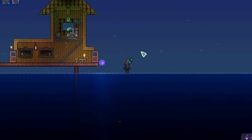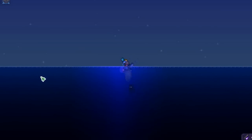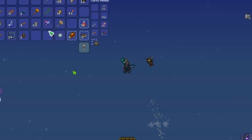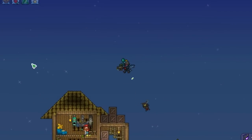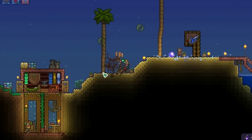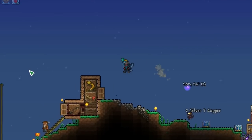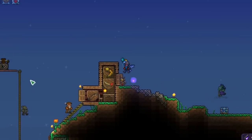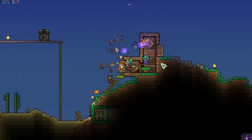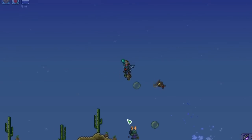We're gonna be stopping by a crimson world, not in this episode but maybe the next one or the one after that. We're gonna get the blade tongue, which is a sword in hard mode that inflicts ichor buff when you fish for it. The corruption gives the toxic carp, the hollowed gives the crystal serpent, and the crimson gives the blade tongue - it's really cool that all those biomes have their own fishing weapon.